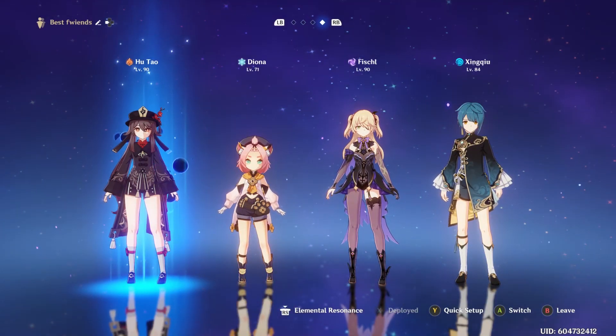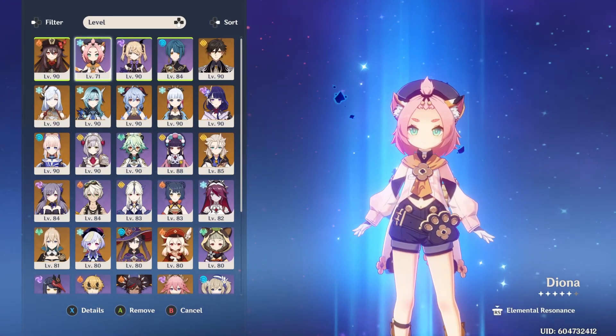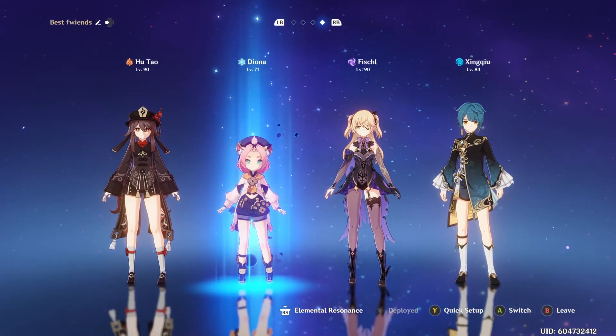Starting off with the team composition, you're going to want to have a shielder because her attacks are very sporadic and sometimes quite hard to dodge. So Zhongli or Diona are going to be really good picks here.